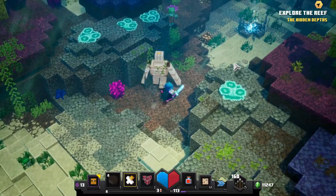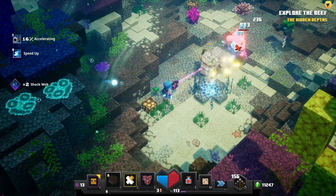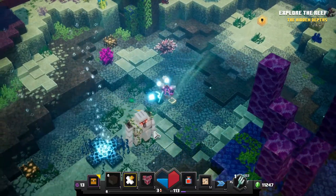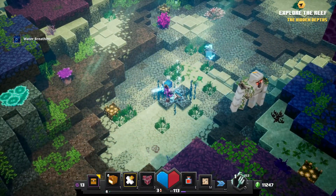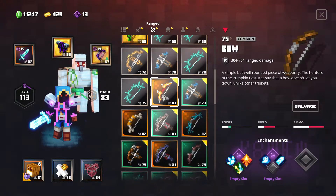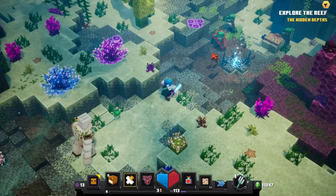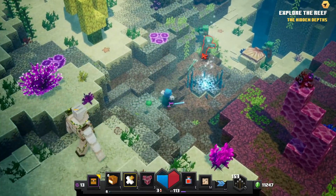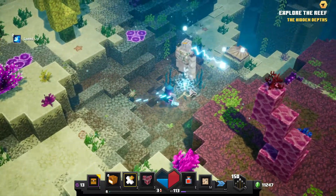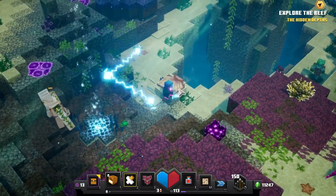We've also got our iron golem. Look at that - these guys just like float away. Let me try and take one of these guys out. Wait a minute, there's a trident - I just unlocked a trident, so I want to try and use some of the new items. The trident apparently takes the spot of arrows. Look at that, I can throw it and it just zaps them.